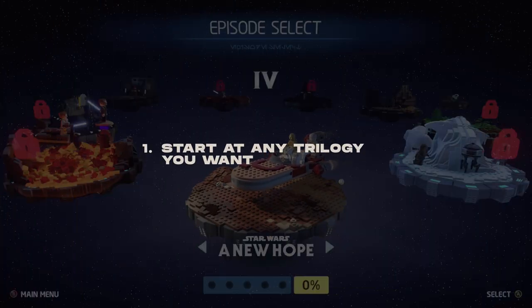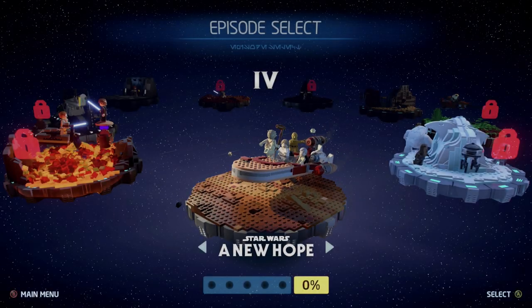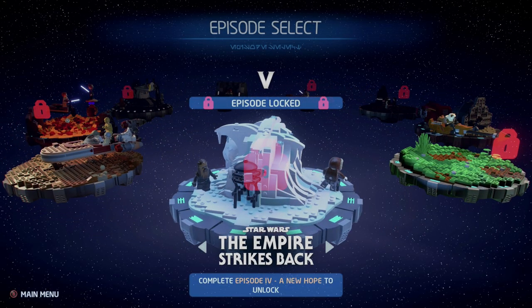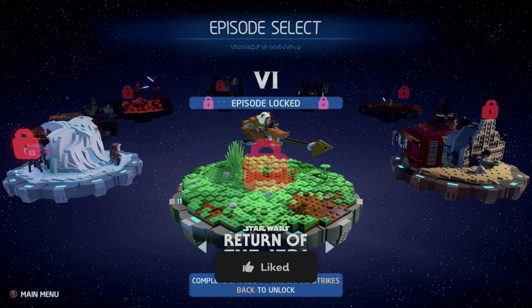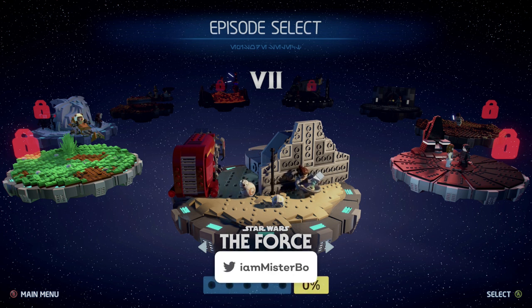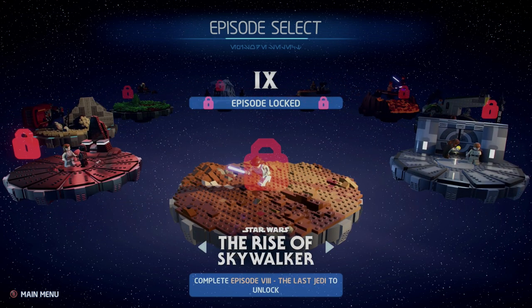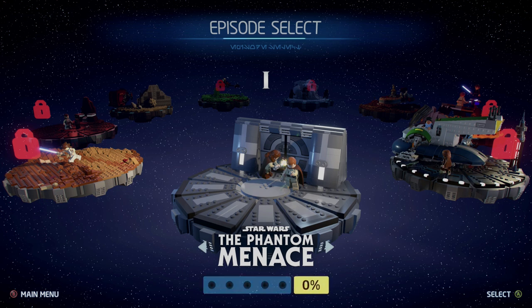The first tip might seem a little bit obvious, but you can start the game at whichever trilogy you want. It presents A New Hope to you at first, but you don't have to start there. You can go forward to The Force Awakens or back to The Phantom Menace. You do have to start at the first episode of that trilogy, but progressing through the four levels will unlock the next episodes.